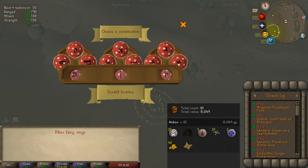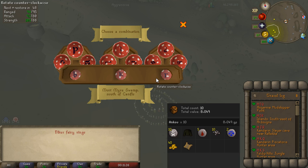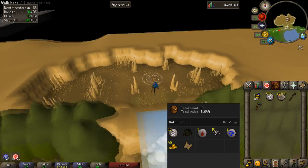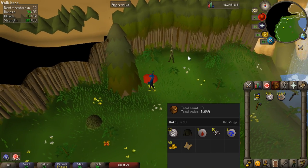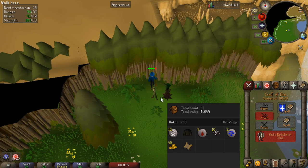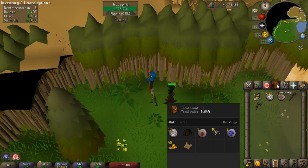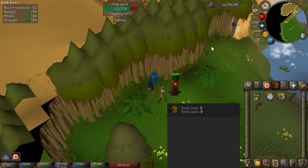Last up coming in at number ten is another unique method and that is killing Tree Spirits. The only way to access this is with the fairy ring code BKQ so you will need to have at least started Fairy Tales Part 2. Besides that the only other requirement is Fire Strike which requires level 13 magic, and an axe - preferably a rune axe but any level axe should do. You need to teleport to the fairy ring, run a little bit to the south, start chopping a tree and a Tree Spirit will spawn. If you run up a little bit to the north you can safe spot the Tree Spirit. You won't get much XP per hour but it is very AFK - once you start casting Fire Strike it's going to take a couple minutes to kill. The notable drops are the Rune Axe as well as a bunch of Nature Runes. You might get 100,000 to 150,000 coins an hour, and this is one of the easiest ways for an ironman to get a Rune Axe.